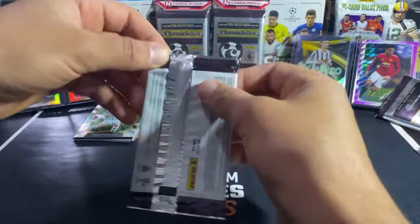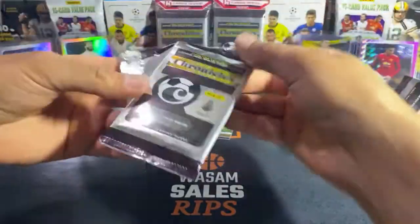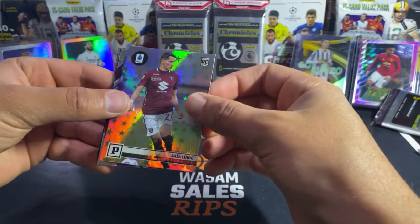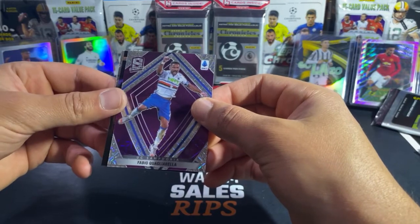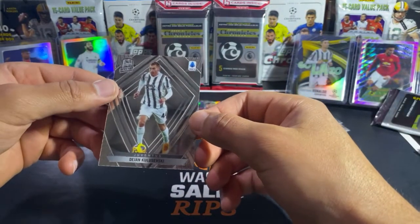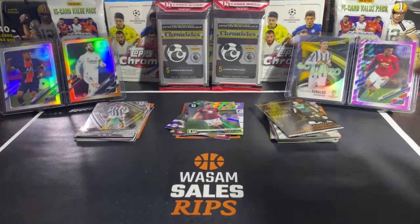Last pack of the second cello — Serie A, hoping for Ronaldo. Musa Barrow, rookie. Sasha Luka, another rookie. A Spectra of Fabio Corella — never heard of him but a pretty sick looking card. Vlad Cheer — butchering these names. And then a Juventus player Spectra — not Ronaldo, but a Juventus player, which is pretty sick. Anytime I get a Spectra I'm counting it as a hit.